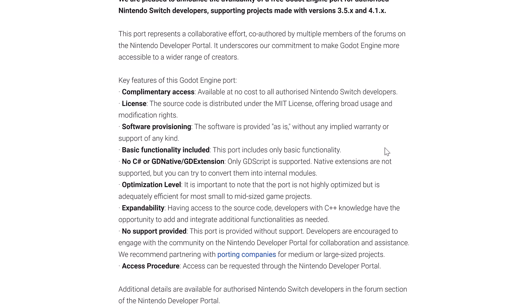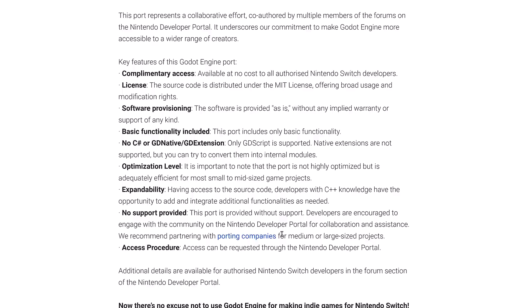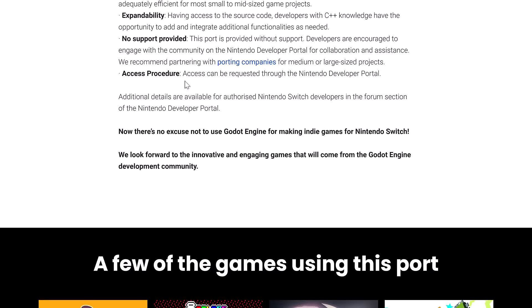In terms of optimization, it's not highly optimized, but it's adequately efficient for most small or mid-sized game projects. It is expandable — developers with C++ knowledge have the opportunity to add and integrate additional functionality as needed. There is no official support provided, but there is a community on the Nintendo developer portal for collaboration and assistance.